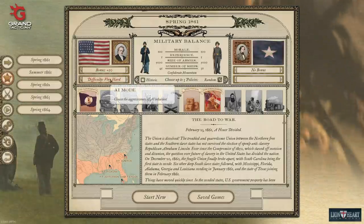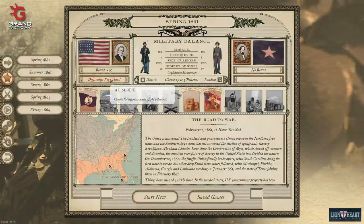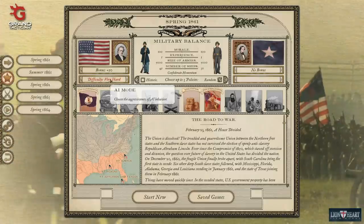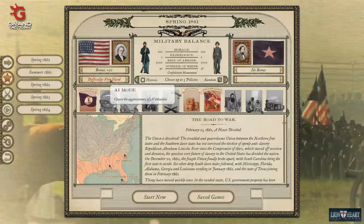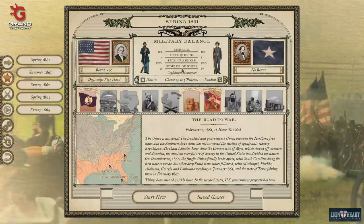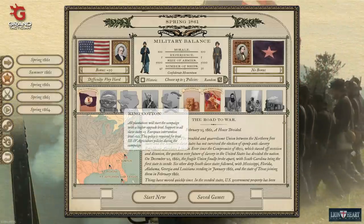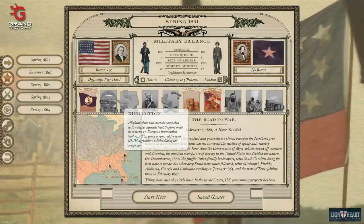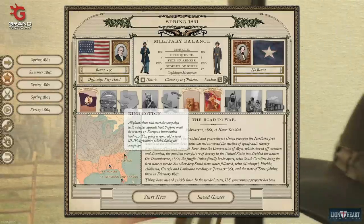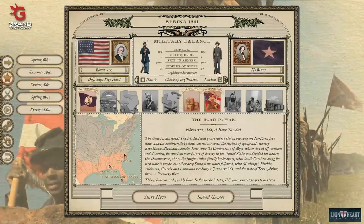We're also going to make the aggressiveness of the AI very hard, which means he's going to be far more aggressive than the Union was historically, meaning I'm going to be constantly on my heels. This should make for a very, very difficult challenge. We're going to probably need European support to win, which is why I chose King Cotton as one of my starting three policies. All plantations will start the campaign with a higher upgrade level, support in all slave states plus five, European intervention level plus 20, which I think is going to be key.